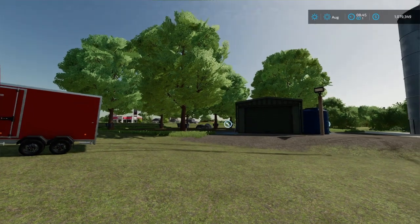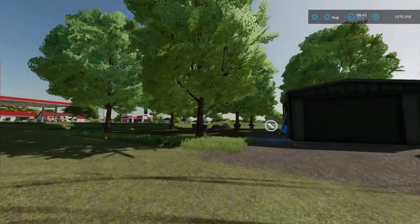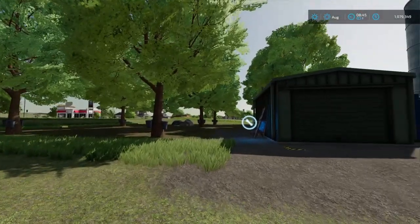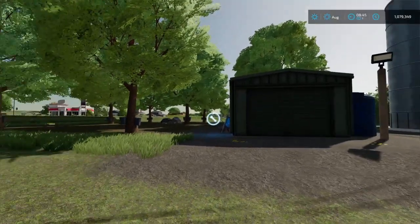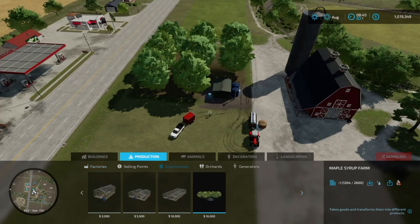Welcome back everyone, this is CNS Gaming — if you're new here, welcome! So this is the maple syrup production, and I wanted to show it off. In order to find this, you're going to want to go into build mode and go to Productions.